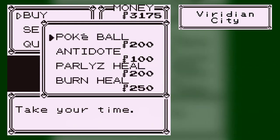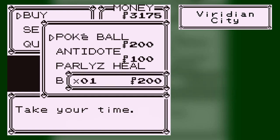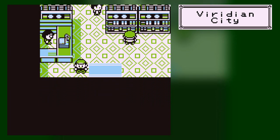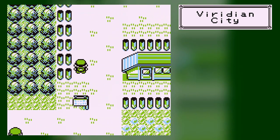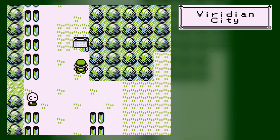We can buy Pokeballs, Antidotes, Paralyze Heals, and Burn Heals. These are status condition items. Antidote cures poison, Paralyze Heal cures paralysis, and Burn Heal cures burn. Pokeballs are what you use to catch Pokemon, so I'm going to buy ten of them — trust me, you will want Pokeballs. There are also upgraded versions, such as the Great Ball and the Ultra Ball, which have a higher chance of catching Pokemon but cost more money.